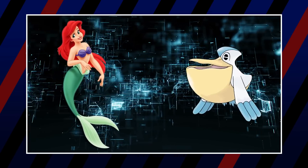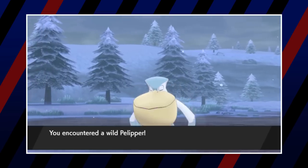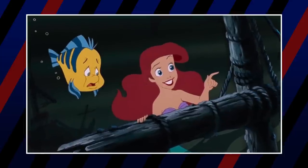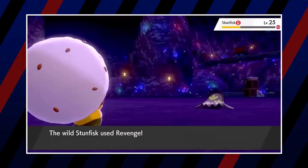Pelipper would also land on her team to represent Scuttle, who is clearly a human-world enthusiast. And lastly, Stunfisk represents her good fishy friend Flounder — while Flounder is not a specific fish, he is named after the flounder fish, which Stunfisk is based on and is also known for hiding, just like Flounder.